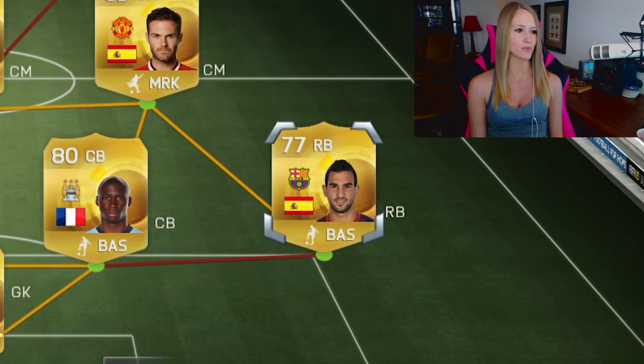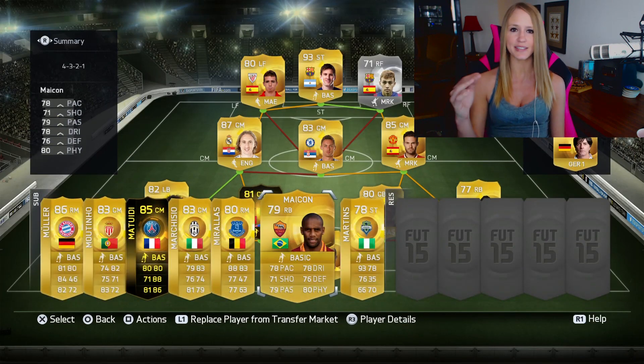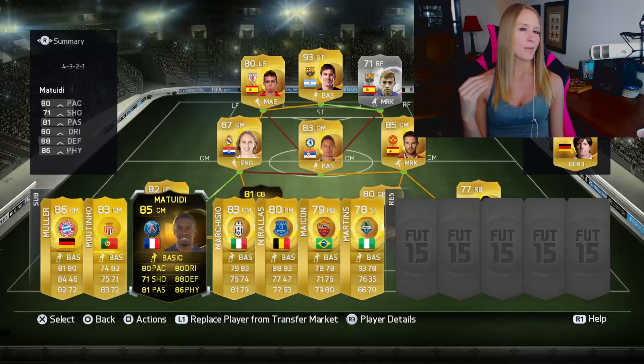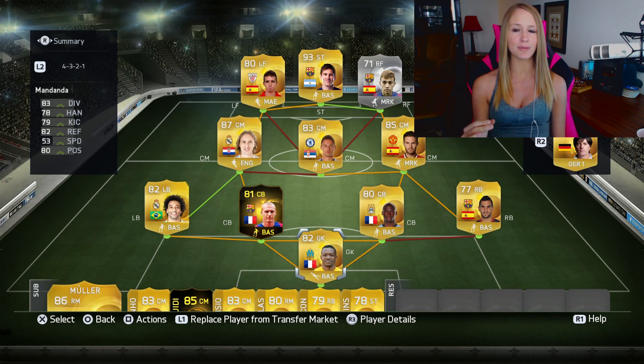Then we have Montoya as right back and Mandanda as our keeper. We filled up the bench with in-form players — so we have Martins, Micon, Morales, Marchesio, Machuidi, Moutinho, and Mueller. That is the M squad, guys. If you want to suggest players for future squads, put it in the comments or stop by the live streams.